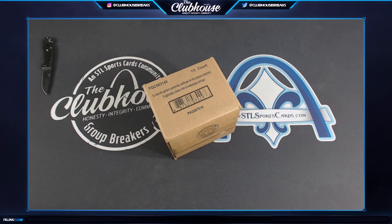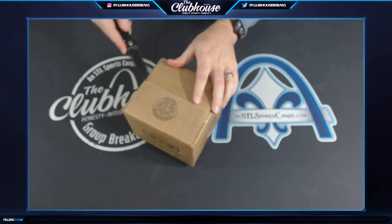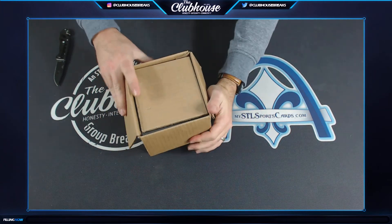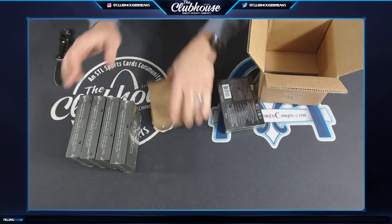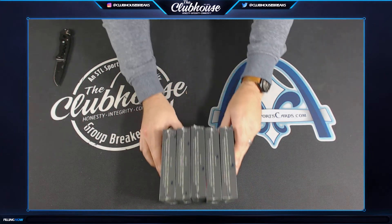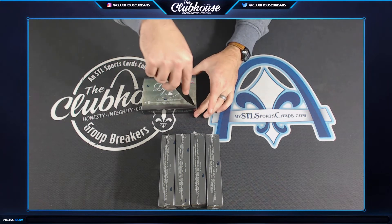Alright, here we go, good luck — last case we'll do this way. The one case left is going to be used in mixers. We have one box in the baseball mixer tonight. By the way, the baseball mixer is super cheap — there are only six teams remaining. The baseball mixer for tonight has a Dynasty in there, probably taking products like this and trying to make some really affordable ways to hit a card from it.